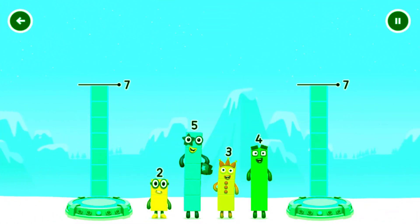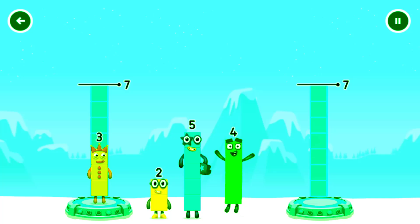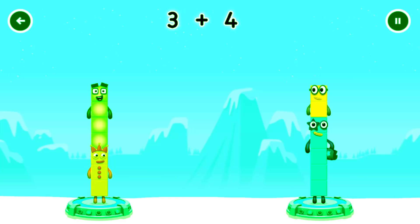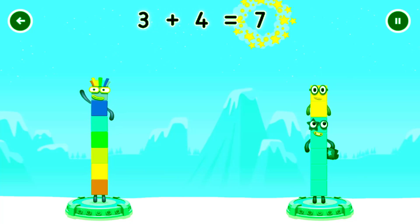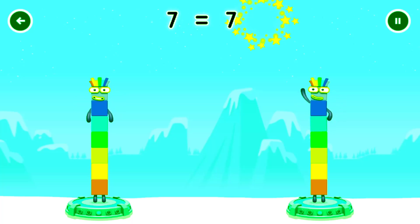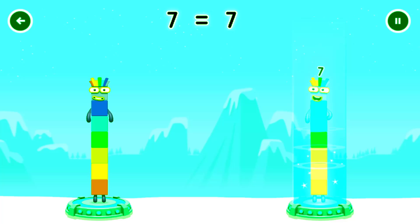Mountains. Tap now. Share the number box evenly to make two groups of 7. 3, 4. 2. 5. Correct! 3 plus 4 equals 7. 7 equals 7.